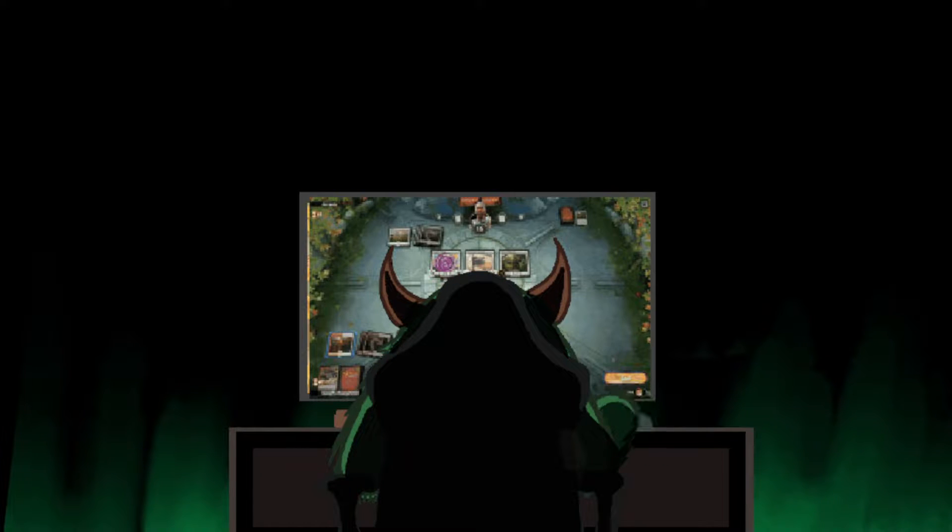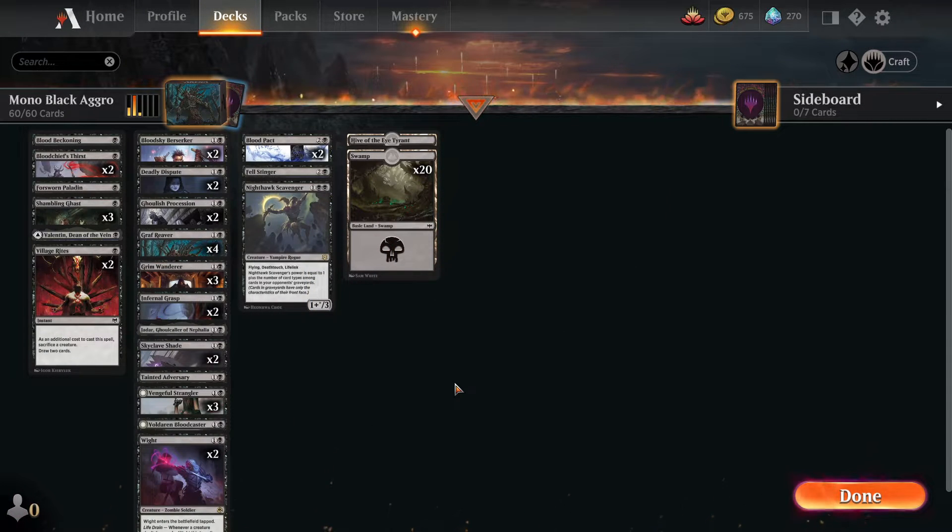What's going on guys, Turkey Monster here, and once again we're back with MTG Arena. We're going to be taking a look at a list that I've kind of been talking about since we did spoilers for Crimson Vow. It's something I went ahead and tossed together based on what I had. This is mono black aggro - very simple, very effective, with creatures early on, some good draw spells, and some good removal spells.